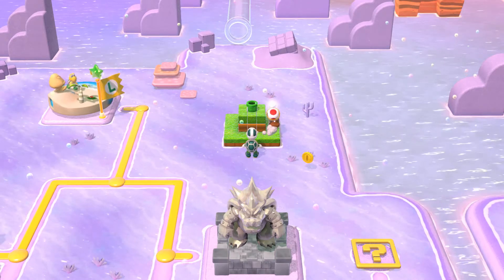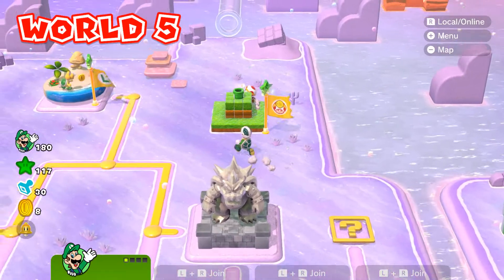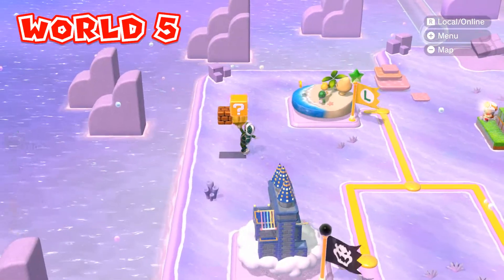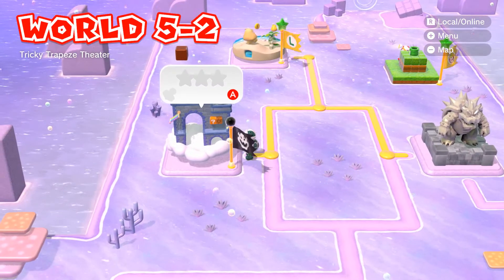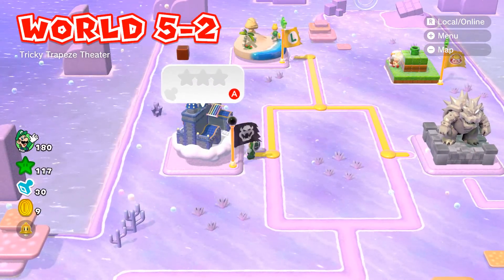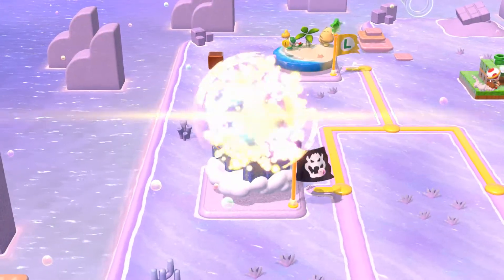We got 117 - nice! Later Captain Toad. Let me get this coin block real quick. Now let's go on to 5-2 Tricky Trapeze Theater. I almost said 'tower' but nope, that's a different level. Tricky Trapeze Theater - let's do it!